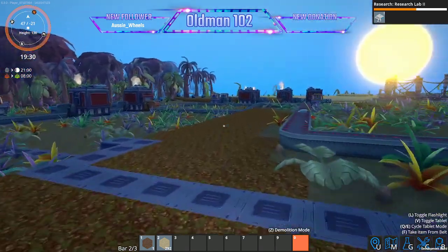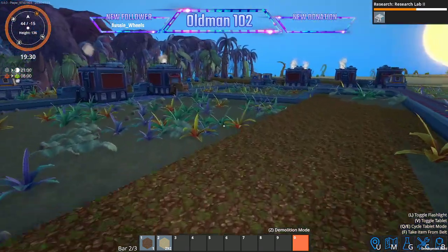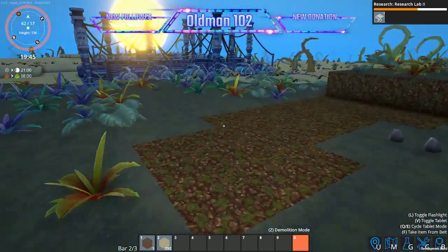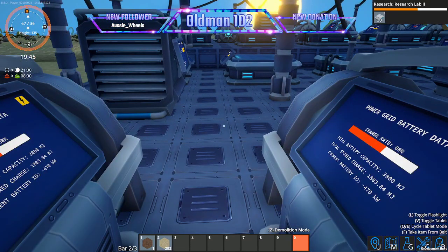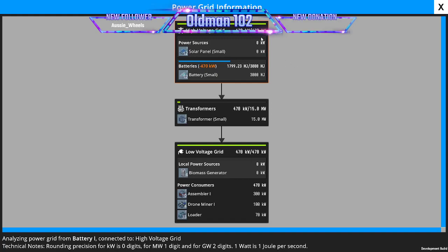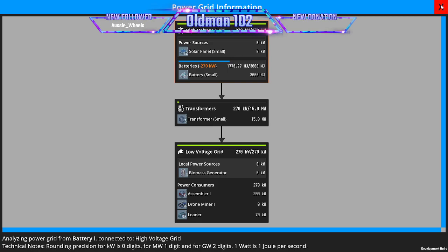I'm basically waiting now until Research Lab 2 is complete. I want to see if our solar gets us through the night without using any more biomass. We're only 60% charged. Power consumption is about 500. How much is going into storage? Power consumption is let's say 1,000. I don't know if we're going to have enough to get through the night.